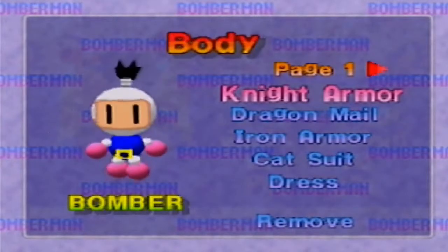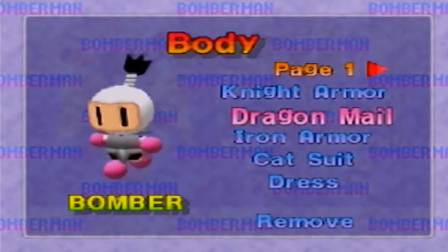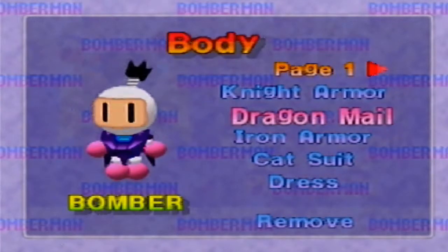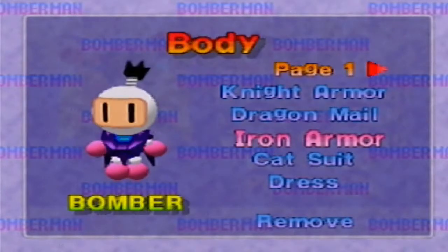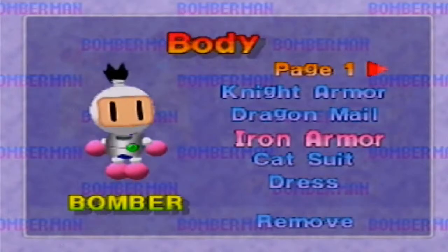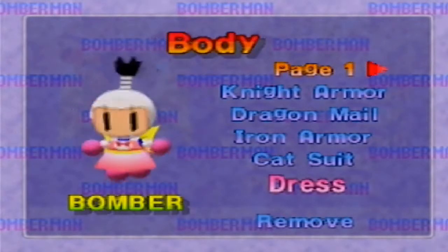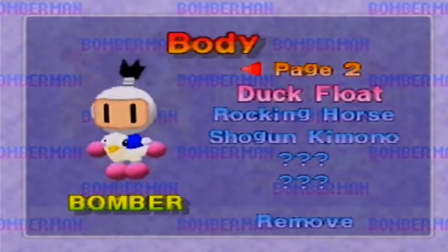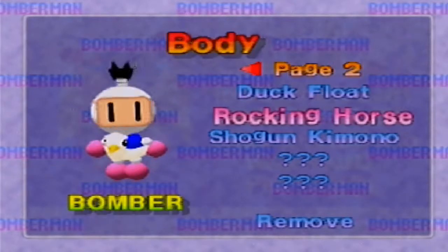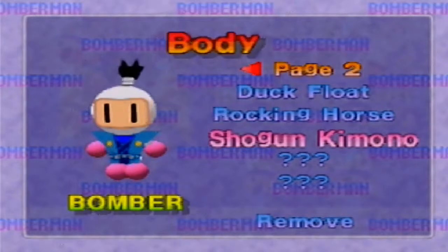So let's take a look at the bodies we've unlocked. We have knight armor — and as you can see they kind of go with the theme. Dragon male, you can mix and match all you want. You've got iron armor, cat suit, the dress — fabulous, almost looks like Princess Peach sort of, without the bow in the back. Duck float, the rocket horse, and the shogun kimono.